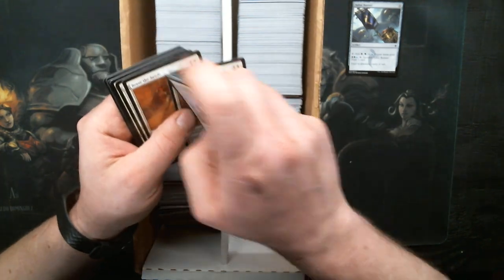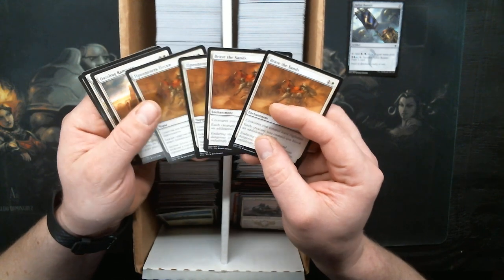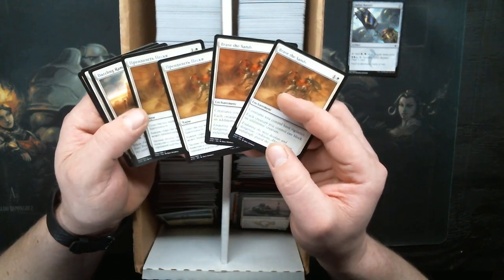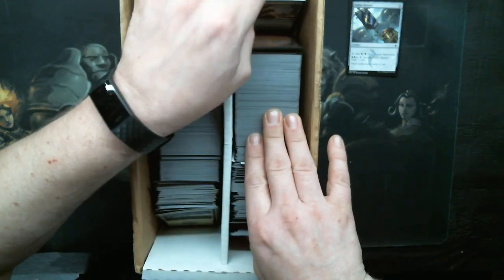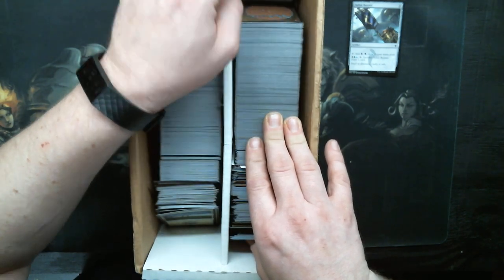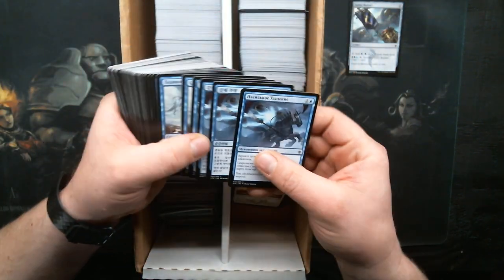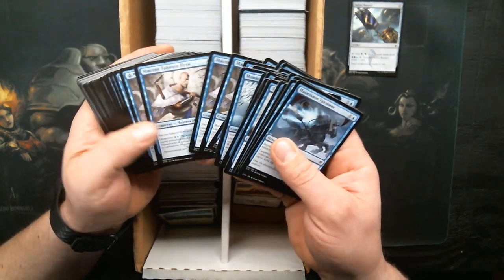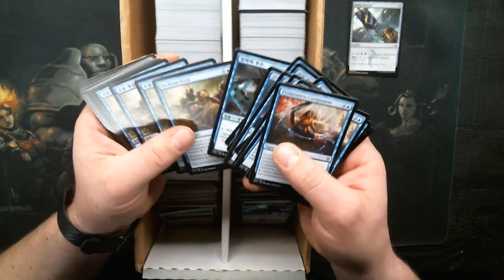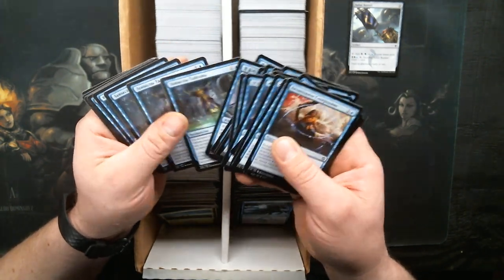There's some Brave the Sands — those are pretty. It's a playset: two English, one Russian, one... Russian. Brave the Sands is pretty. Are we still in Cons? We'll just grab a handful — whatever happens, happens, right? We've got to go through it all. Like I said, I hadn't put a whole lot of Cons stuff in decks, so not a lot of this is just jumping out at me.